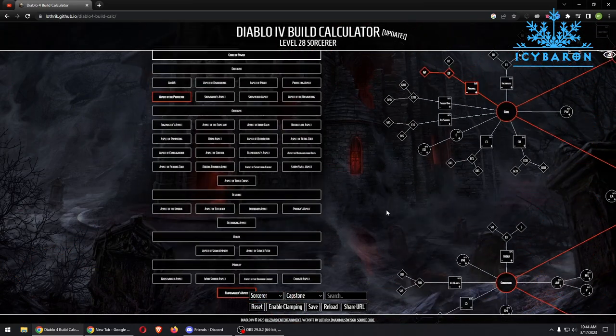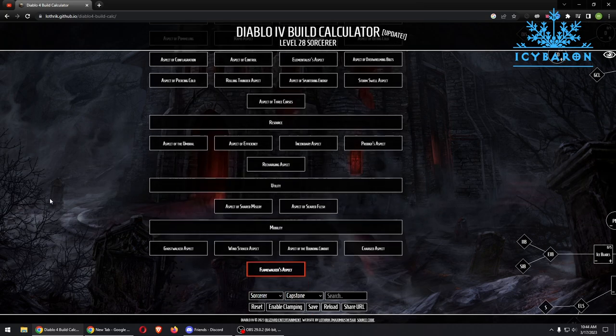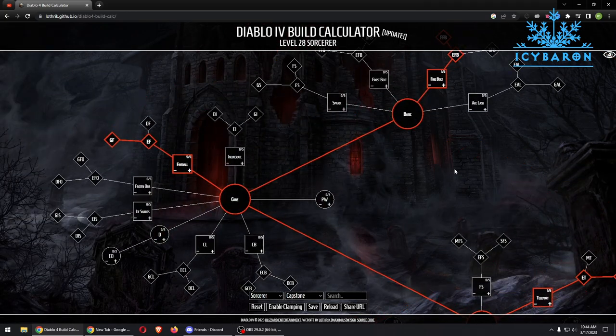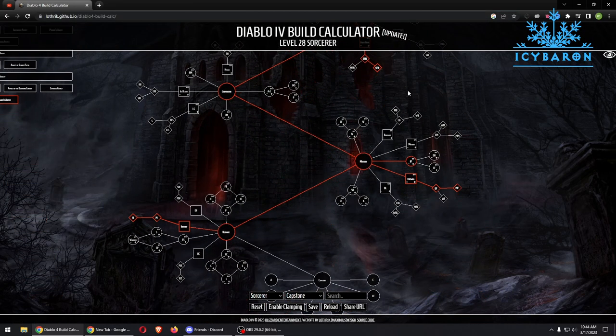Over here on the left side you can see the Aspects. We go for the Aspect of the Protector and Flamewalker's Aspect. I will include in the description the link to this build calculator so you can check it out yourself if you want.